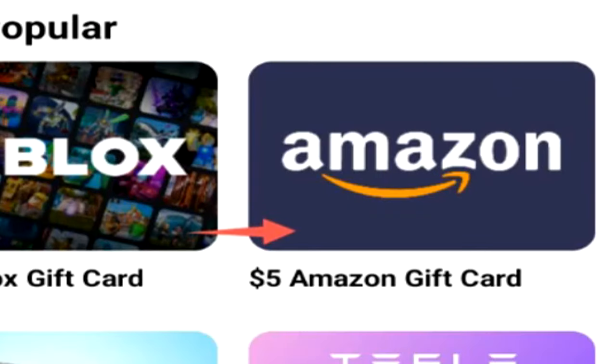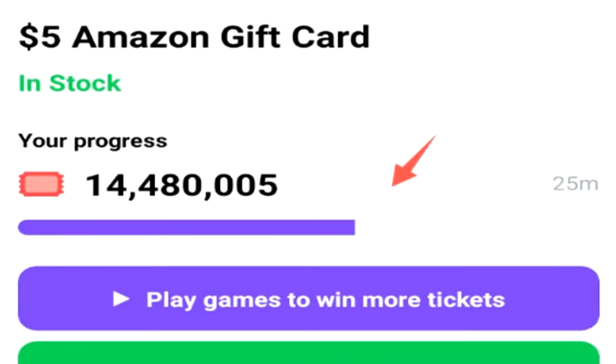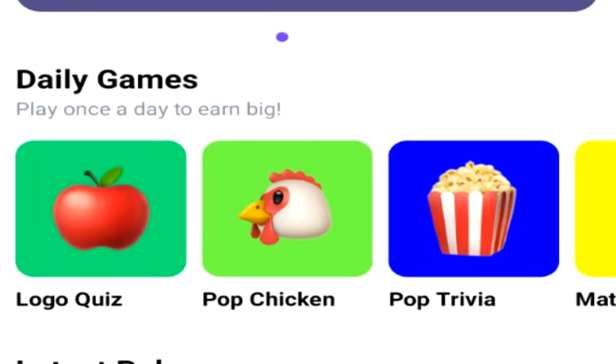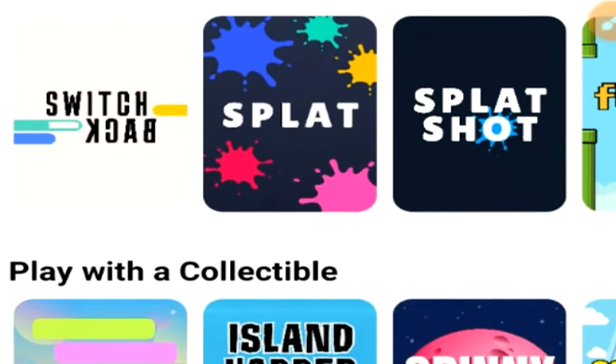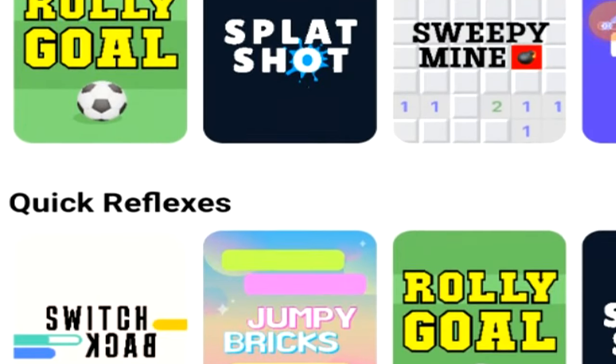For today's video, I cashed out $5 worth of currency. To cash out $5 worth of an Amazon gift card, I'll need 25 million coins, and at the moment I have 14.4 million. The way you can get these tickets is with their daily game section and all the arcade-type casual games they have on their application.